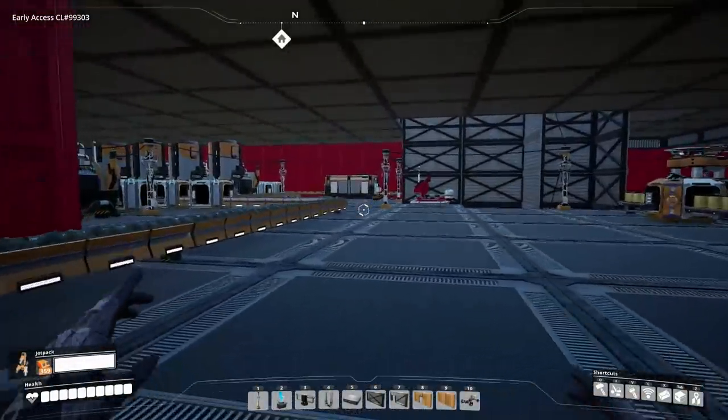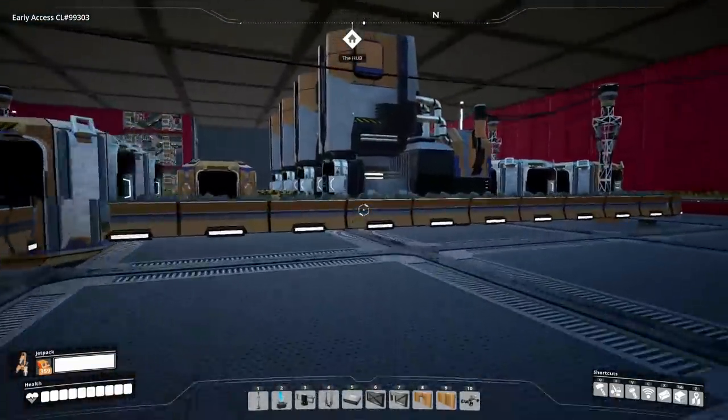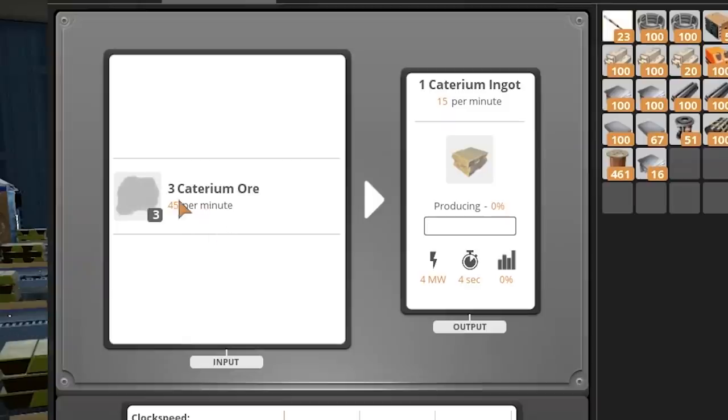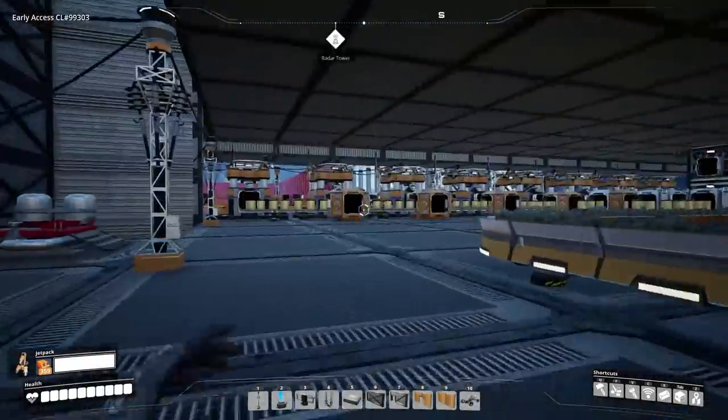By the way, this is the next floor — we're making quick wire here. This whole place has to get switched around though, because in one of the updates they changed the ratio. I think it was 4 caterium, and now it's only 3 to make an ingot. So yeah, this whole area's got to get fixed.